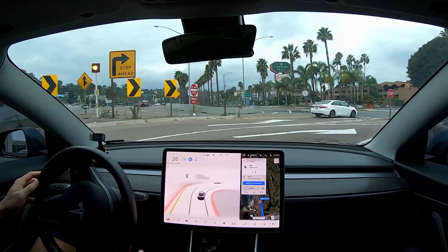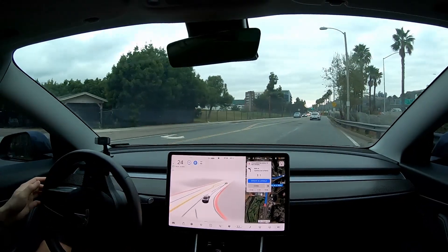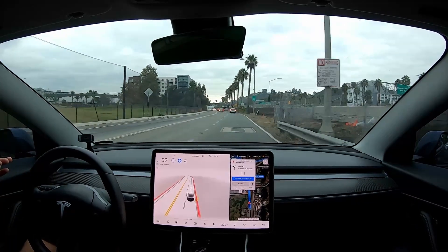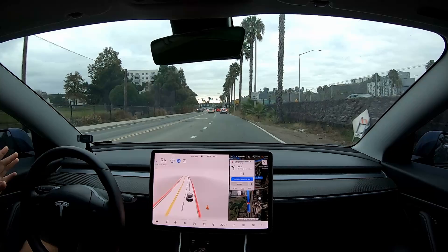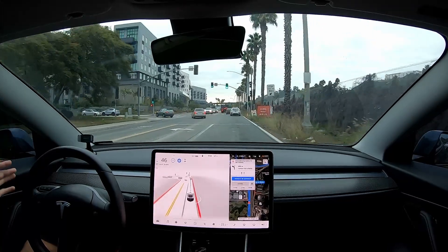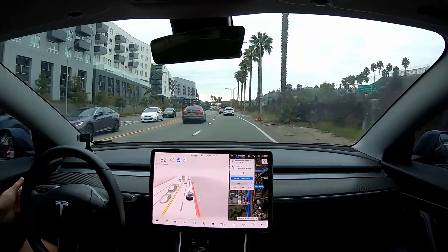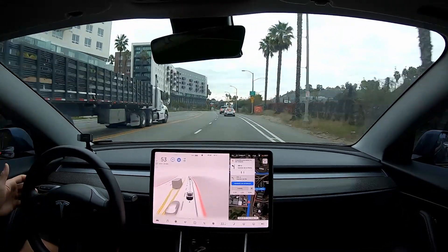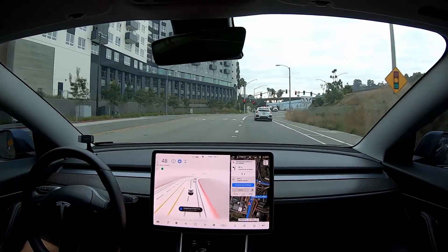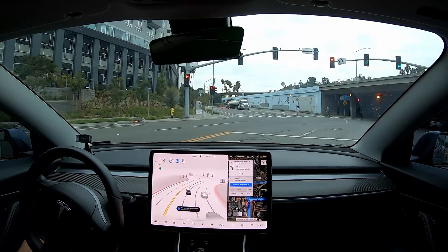All right, here we're coming into a nice right throughput — not too bad there. I had to compensate on the throttle just a little bit. I am a lot more willing to give the vehicle throttle through certain scenarios to hopefully train the vehicle as to how the speed should be. There are a lot of cases where the car just gets on the brakes unnecessarily or will randomly come to a stop in the middle of an intersection, and it's just not right. So we have to do what we can to train it. That was very similar to the last time we did this — okay, that's just sloppy.